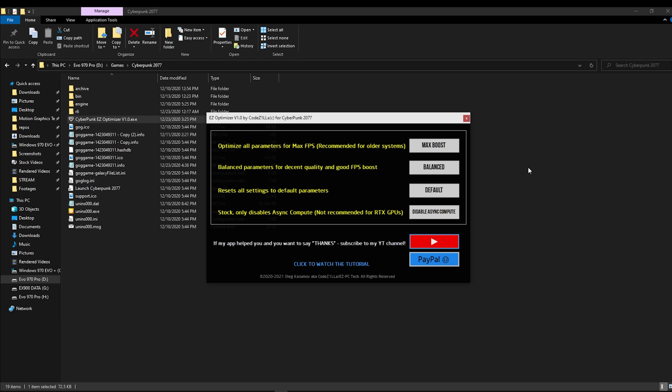For more powerful systems with more modern CPUs and GPUs starting from, let's say, GTX 1070 Ti and up to the RTX 2000 series, I would recommend you to go with balanced mode first and see how it works for you. If you're not satisfied, you can always go to the max boost setting. The next one is default, and it's self-explanatory — just in case you want to benchmark it yourself or compare performance switching back and forth, simply click this button and it will reverse everything as it was before tweaking.